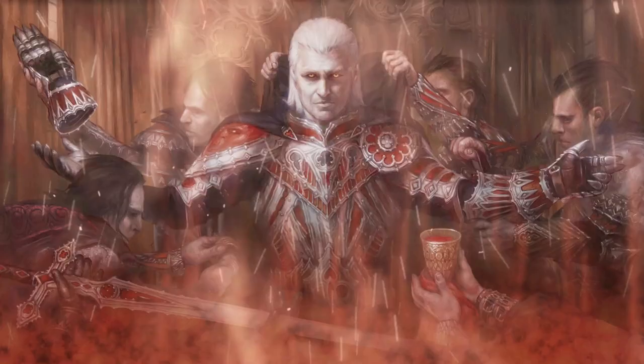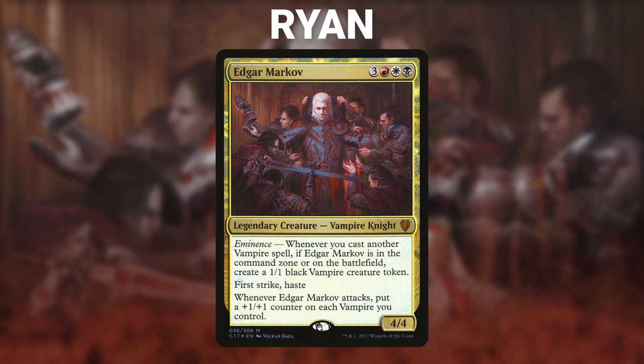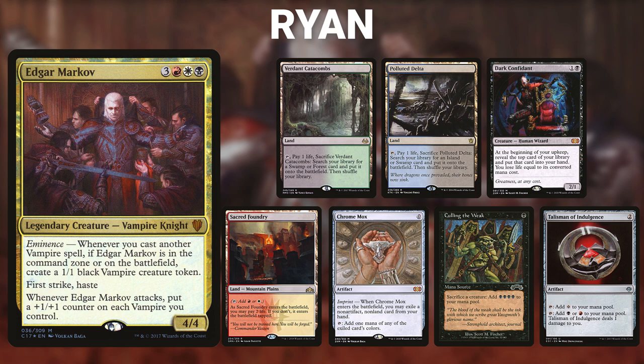Next, we have Ryan piloting Edgar Markov. This deck's theme is Vampires and Demons — it seeks to reanimate Razaketh and feed multiple vampires to the demon in order to combo off for the win. Ryan's opening hand contains a Verdant Catacombs, Polluted Delta, Dark Confidant, Sacred Foundry, Chrome Mox, Culling the Weak, and a Talisman of Indulgence.